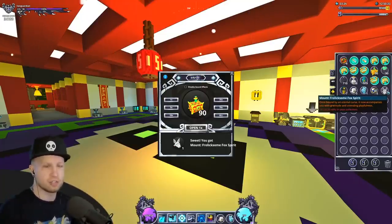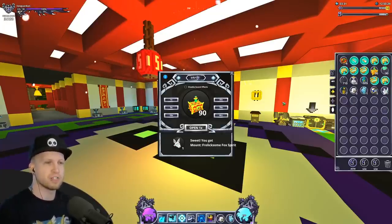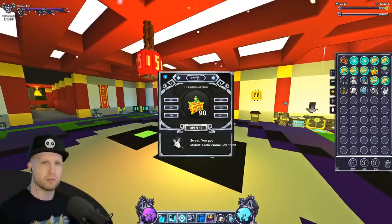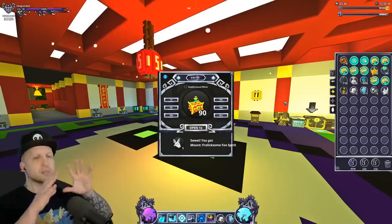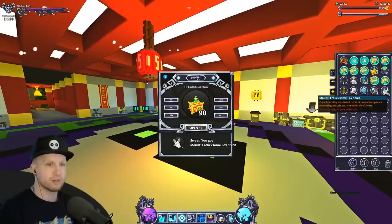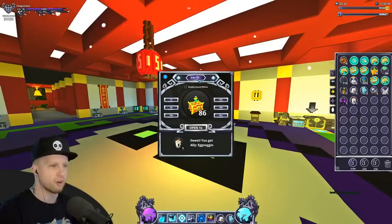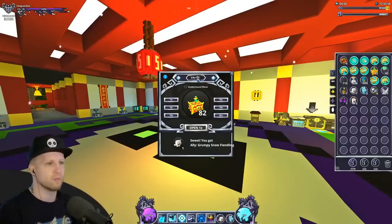Another thing to point out — this is the Frolicsome Fox Spirit. Normally you get these from a specific adventure box from the Forbidden Spires, but in these boxes you can apparently get every type of adventure box item. This is the first time I've actually seen that because on the test server unboxing these I didn't get that lucky. These are all tradable though, which is nice, so at least I can hopefully get some flux back from them.